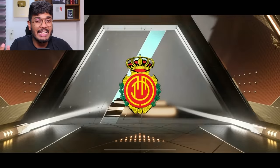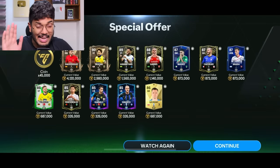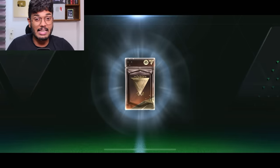This time it's a Spanish walkout — right mid, the 90 or 91-rated right mid. Nothing better in this one. This is another disaster special offer pack — not really anything special about it to be honest.